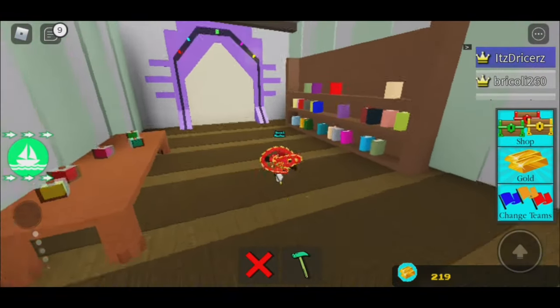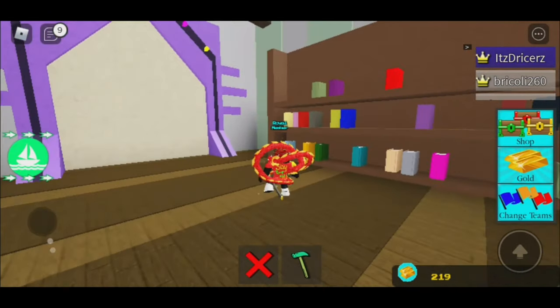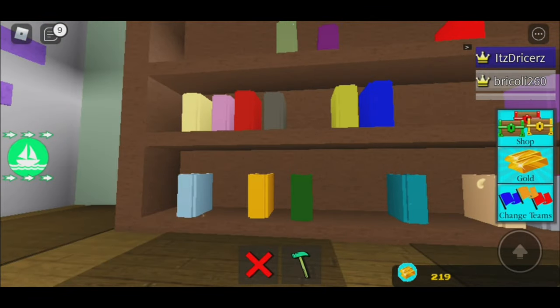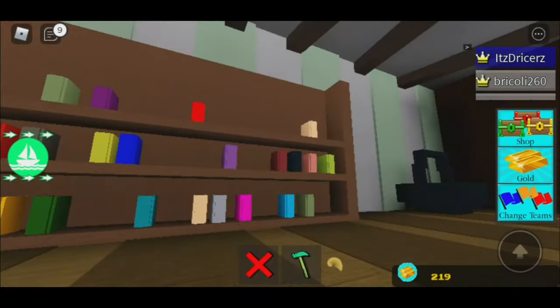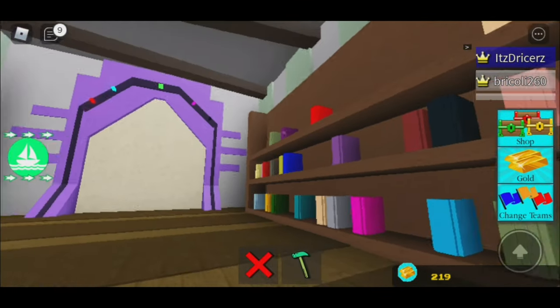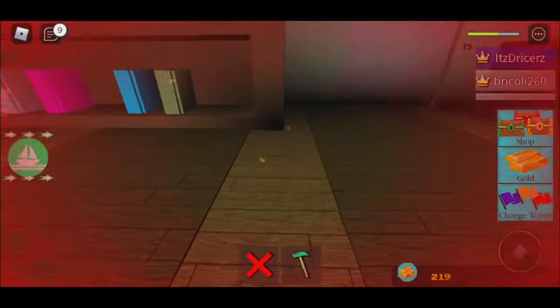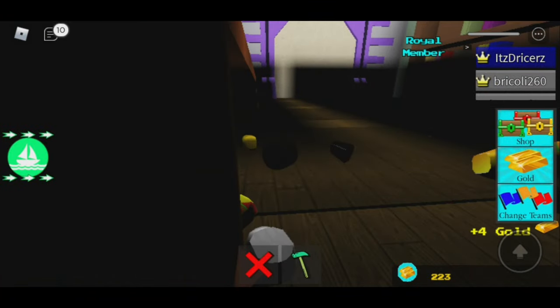Now we're in the Chill Place. I think the code is yellow, then green... no wait, I died. It's wrong — I got it wrong. I forgot the code, so I'm gonna go do some research.